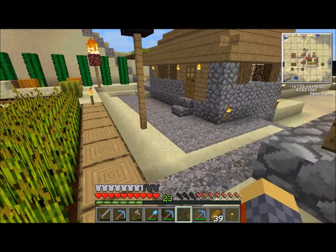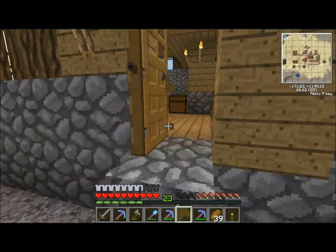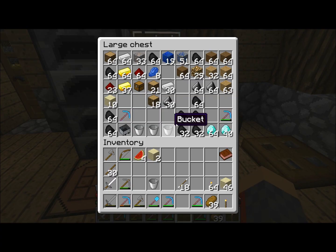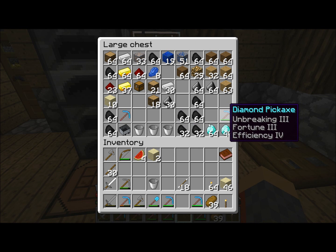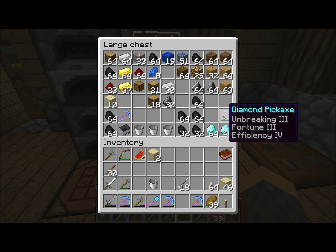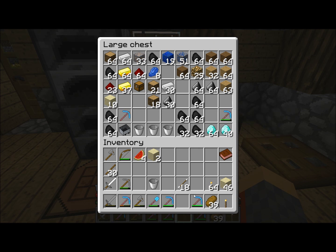I should have looked at one of my other videos about the pickaxes. I've actually got a different Fortune 3 Efficiency 4 pick — I'm using this one up first before the Unbreaking one. I know it probably doesn't make a difference, but oh well. I'm also using my Silk Touch a lot, and anything Efficiency I'm just using that to mine with.